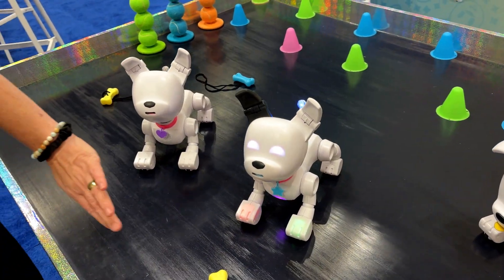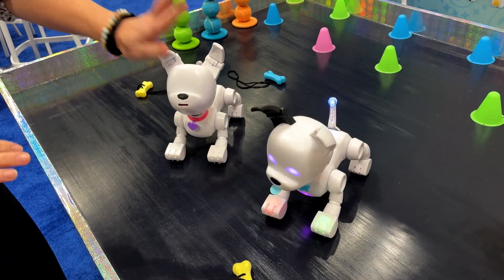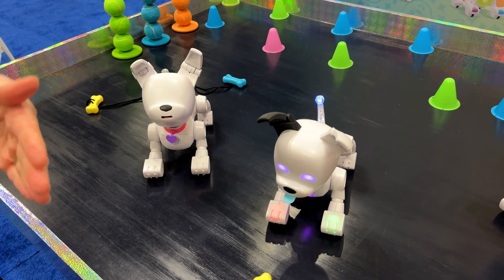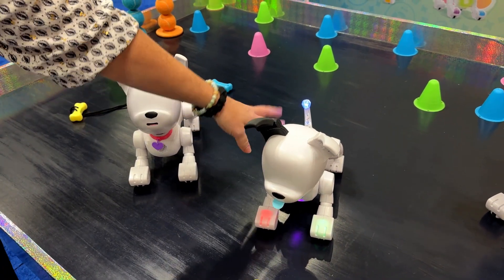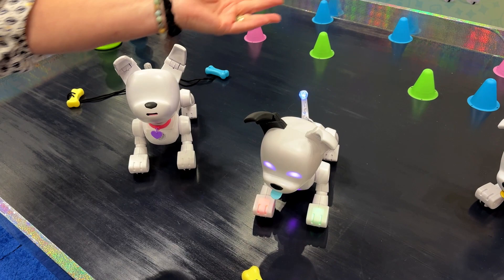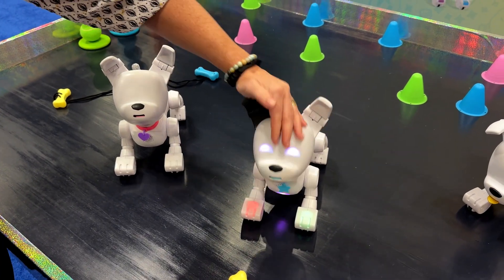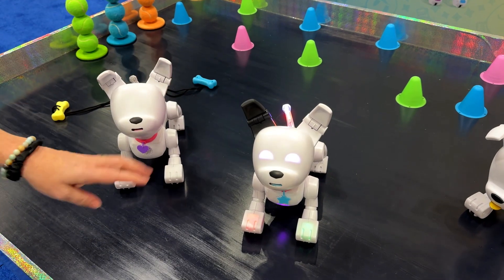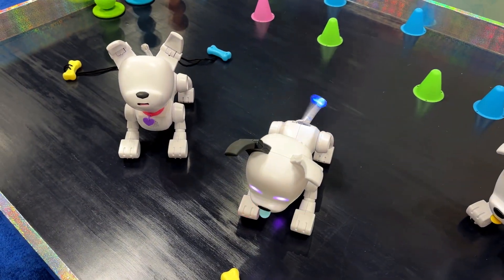When you first get doggy, his lights are actually all white, so you turn him on and his lights are white and he'll immediately ask you to pet his head. There's a little hand that shows up — you'll see it because he does it afterwards. You pet his head and he likes it.